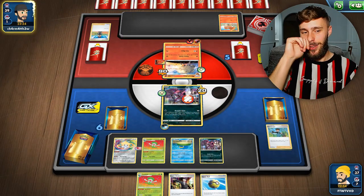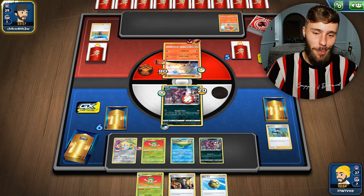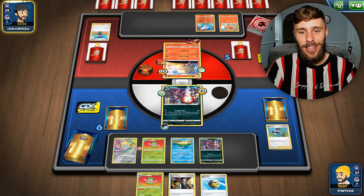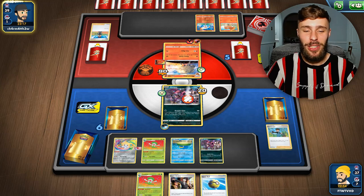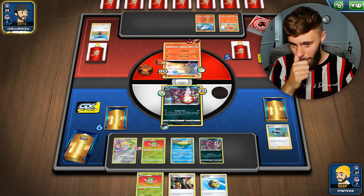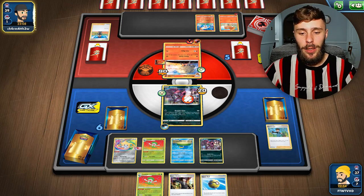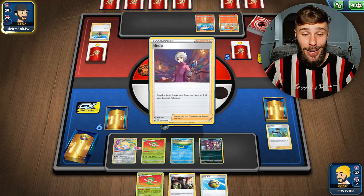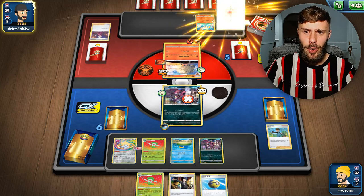This is the thing when you come up against decks that aren't really meta - you don't know what you're up against, you're not prepared for it at all. I just want to hit my combo. We've got another Lombre down, that's the potential of hitting 290 later on. Might be one of those ones again where we just get a load of quick wins - I don't want that.